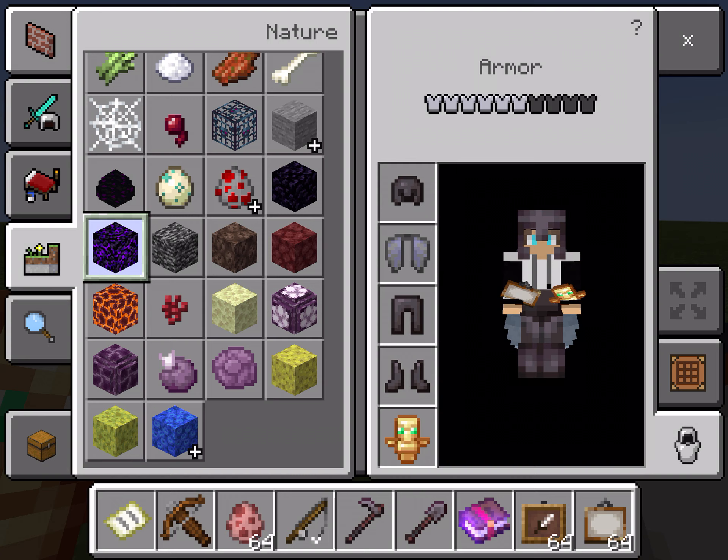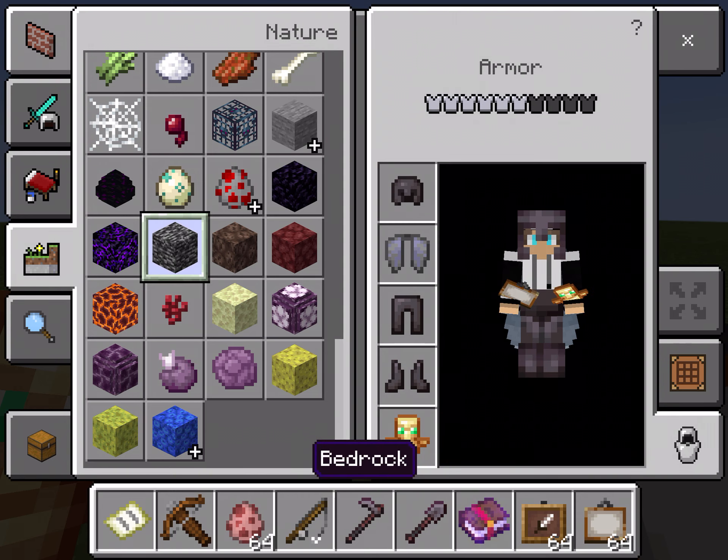Crying obsidian comes from a bastion remnant structure in the nether — it's kind of like a nether fortress, and it's pretty cool. Bedrock you can't get in survival. Soul sand is from the nether.